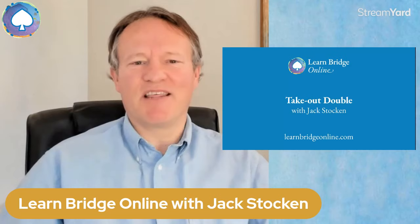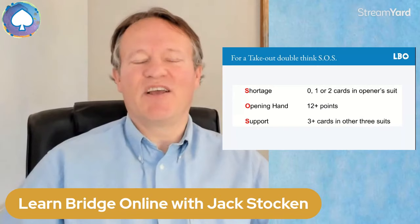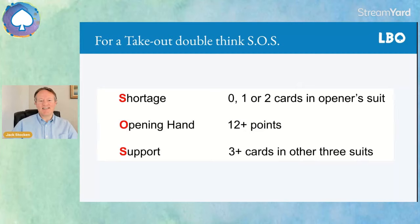You must think SOS. You may feel like calling for an SOS at some point, but think Shortage — that's zero, one, or two cards in the opener's suit. O is for Opening hands — you need to have 12 points or more. And finally, Support — when you make a takeout double, you must have at least three cards in each other suit. That's what you're asking partner to do.